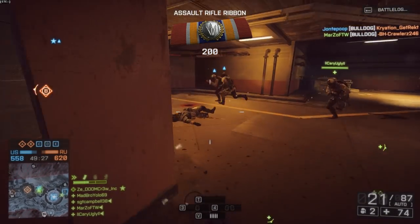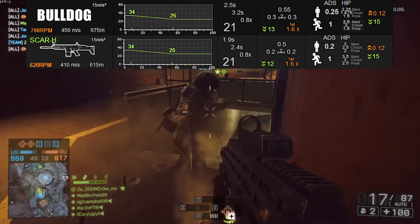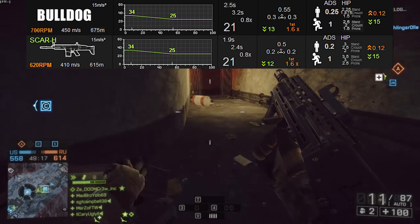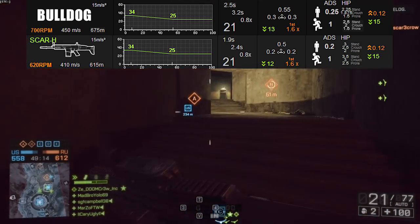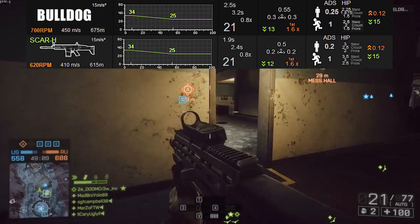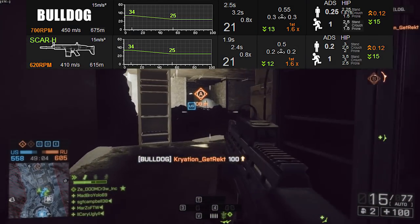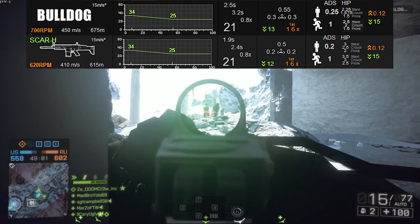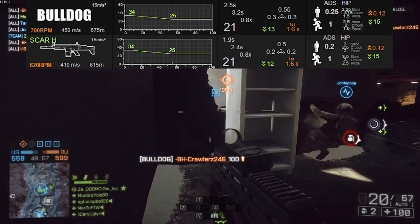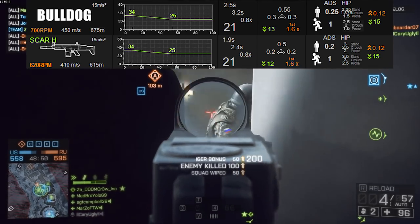In terms of how it performs, it is very similar to the SCAR-H in many ways. Putting the SCAR-H and Bulldog stats side by side, thanks to simthick.com, we can see just where the weapons differ — and it's not by much. The Bulldog has a little bit more side-to-side recoil and its aiming down sight accuracy is not quite as good. But don't worry, 0.25 aiming down sight accuracy is more than enough to deal with long range targets, and if you're really concerned about it, you can always put a stubby grip on there or even use a heavy barrel.